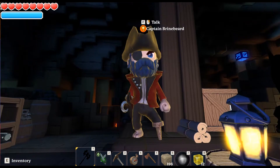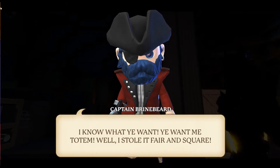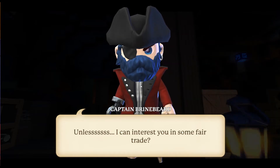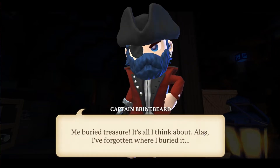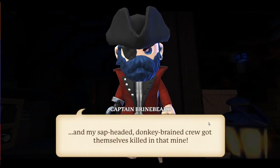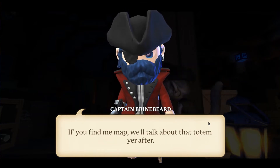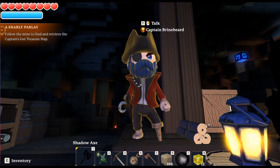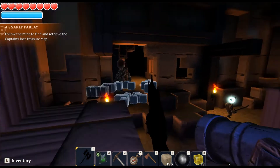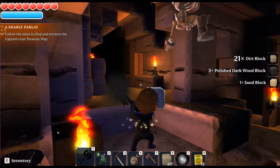So here's Captain Brinebeard. He says: 'Arr, I know what you want. You want me totem — I stole it fair and square. Off with you, yellow dog. Unless I interest you in some fair trade. Me buried treasure is all I think about. Alas, I've forgotten where I buried it. Me slapheaded, donkey-brained crew got themselves killed in the mine. If you find me map, we'll talk about the totem year after.' So basically he wants us to find his map. Best way to do that — well, we found it straight away. You have to fire the cannons and hopefully one of the directions will lead you to the place you need to go. So these guys are level 16.